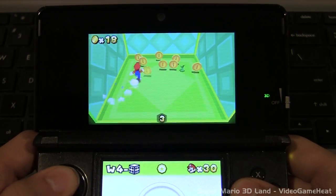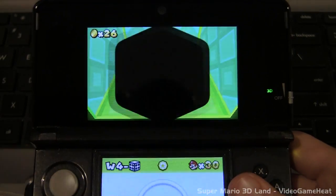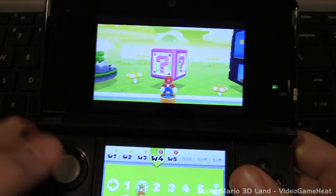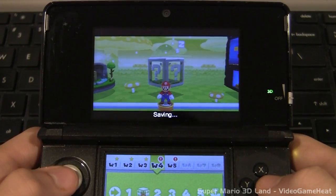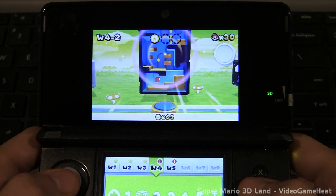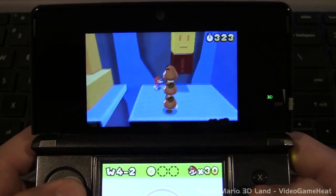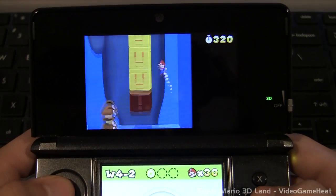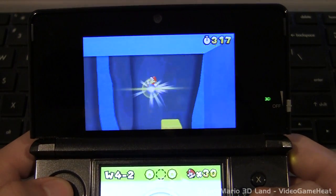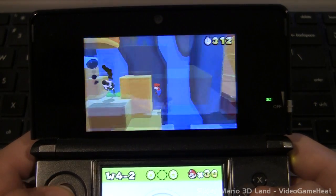We'll move on to the next course, which is 4-2. This is an interesting course and you'll see why it can be confusing at times if you don't know where you're going. We already have the first star coin, but right now we're going after the third star coin since it's the closest — just go all the way to the right, do the wall jump, and get your coin.